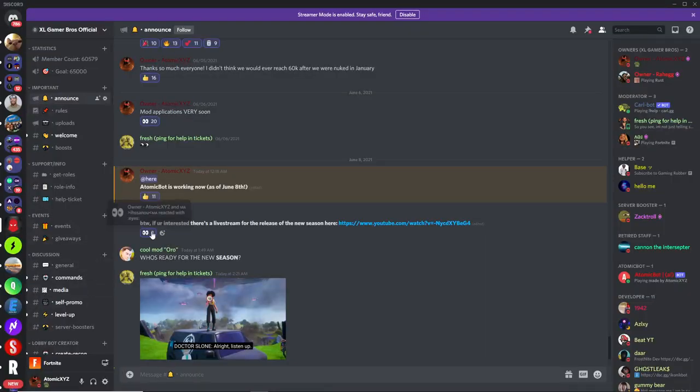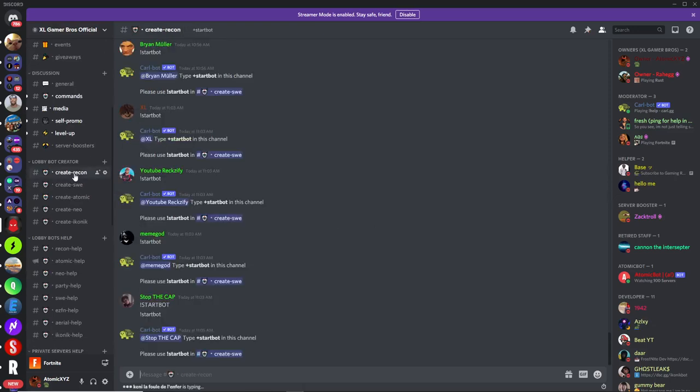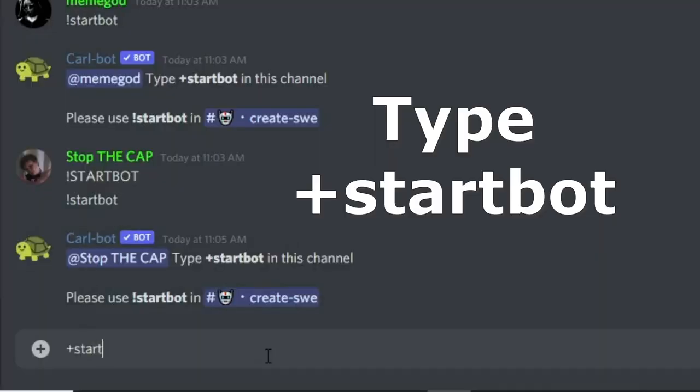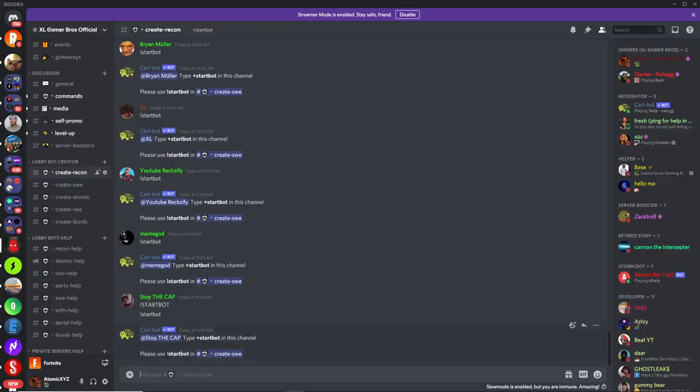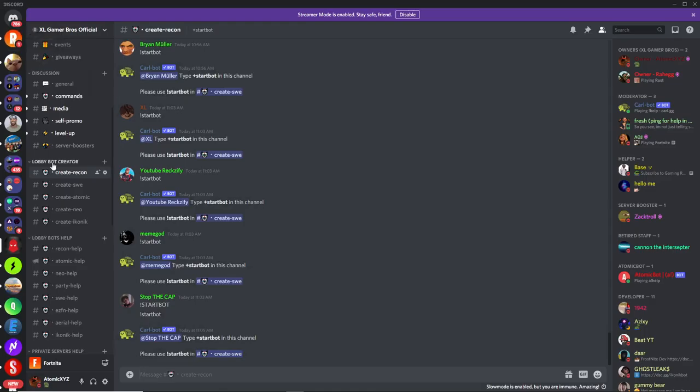To create a bot you want to join our Discord server — the link will be in the description. Once you're in, you'll probably be in the announcements channel. Scroll down and go to the create-recon channel, click on that, and once you're in that channel you want to type in plus start bots just like this, and it will delete your message.